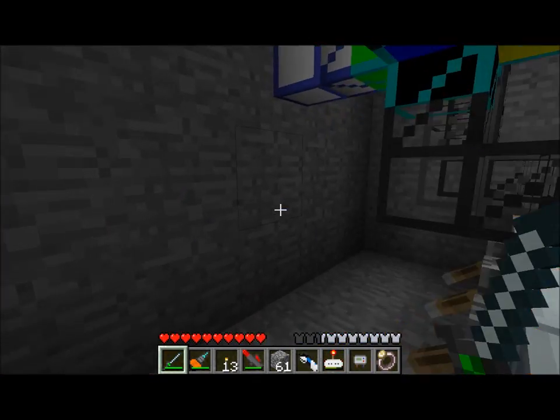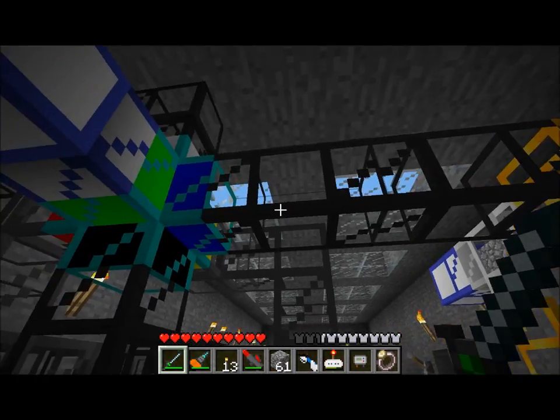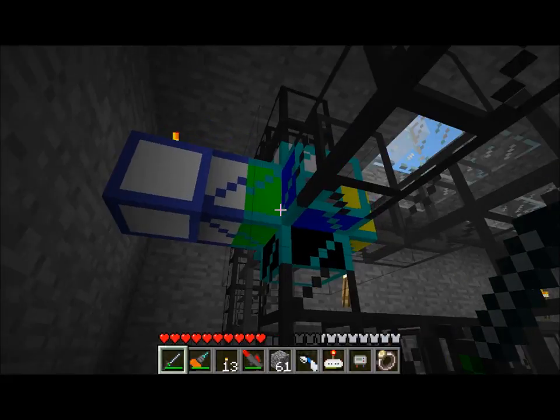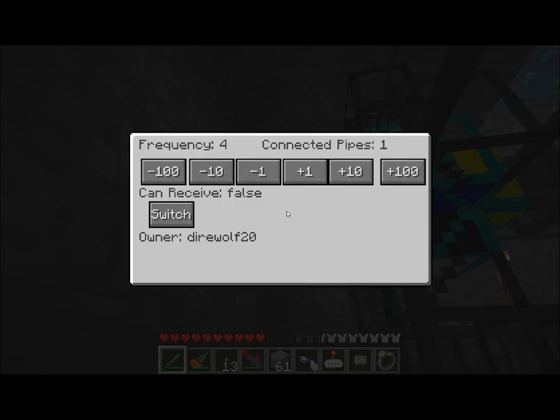The next piece of this is this green section. The way this works is that anything that comes through here that is not one of these will randomly go either to the blue or green output, but since items are coming in the blue output, they'll always go to the green output. So basically, if you're a programmer, you'll know this is an if-then-else: if you're one of these items, go down this line; otherwise, go down the green output.